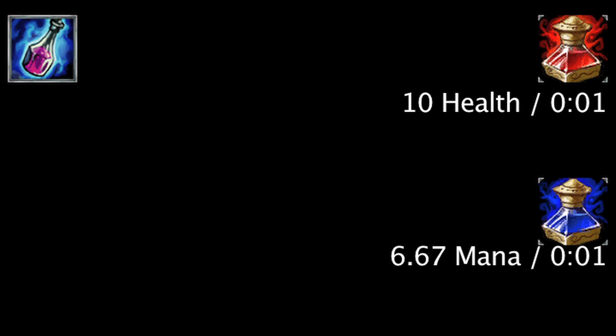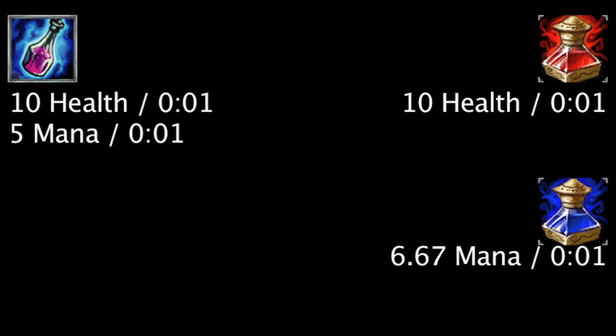Finally, one should note that the Crystalline Flask restores health at the same rate as a health potion, but restores mana at a slower rate than a mana potion.